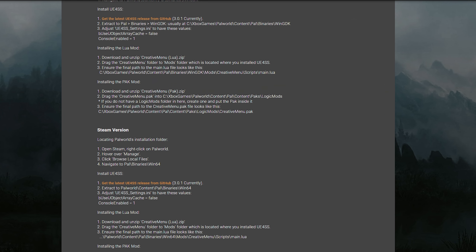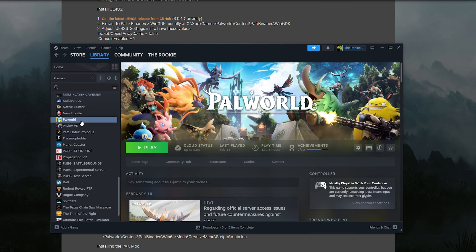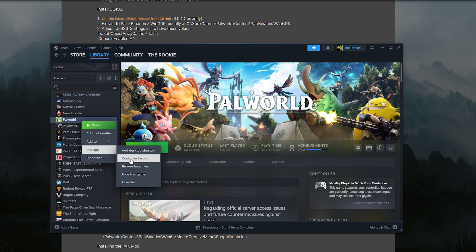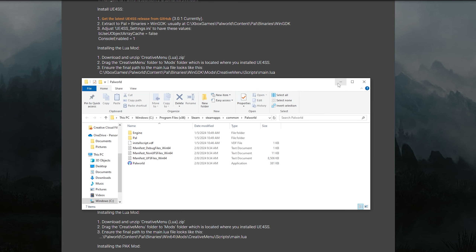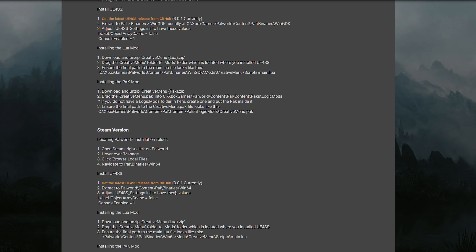We're going to start from the beginning on what it says to do. The first thing you want to do is open up Steam, go to the library, and go to Palworld. You want to right-click it, go down to manage, and go to browse local files. Then you're going to be led to this right here, so we can minimize Steam.